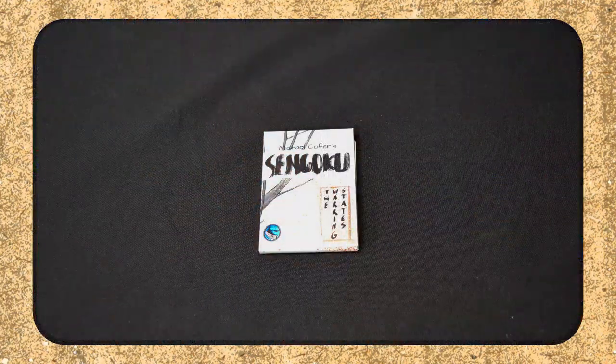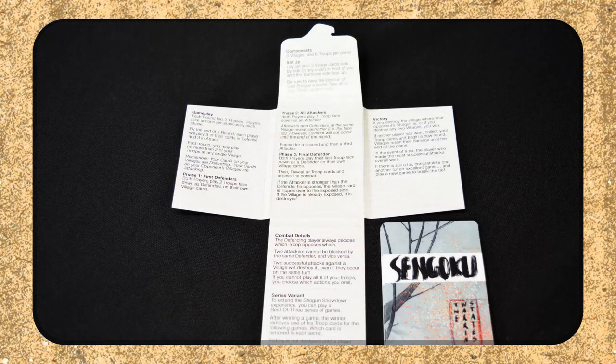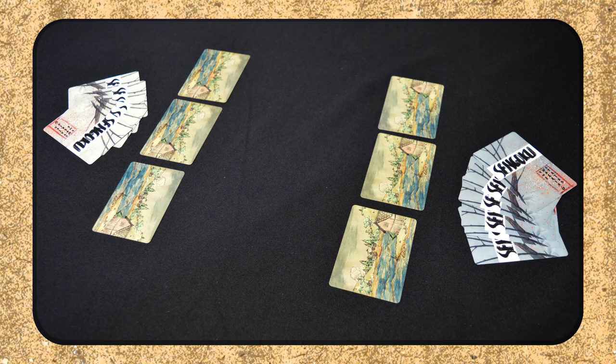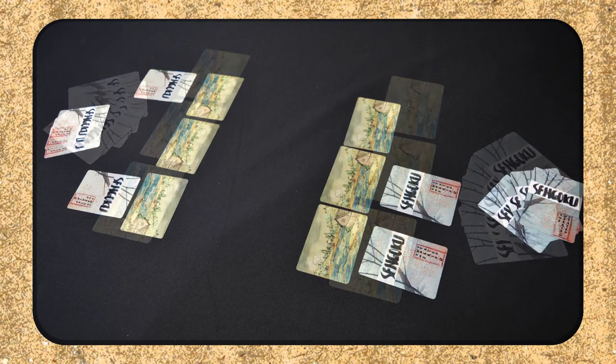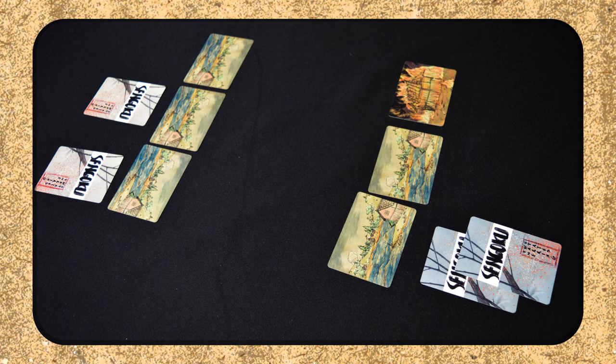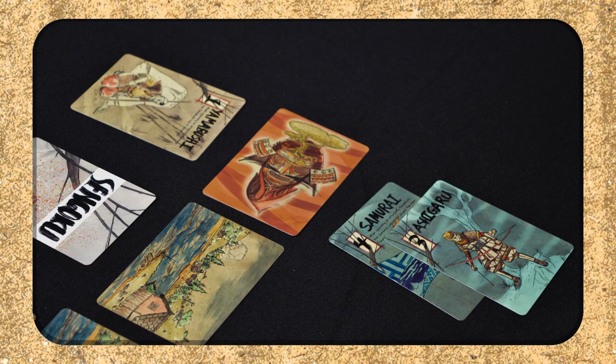The last one is Sengoku. This is a Japanese-themed two-player game where two clans are fighting each other. You're trying to either find a shogun's hut or burn at least two villages before your opponent gets to you. There's a little bit of bluffing — you take a turn, they take a turn — and a little bit of deduction as well. You both have exactly the same cards and you're putting cards down face down to defend your village. Your opponent doesn't know what it is until they attack that card, and you have to play a card to see if you can beat them.